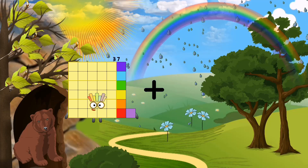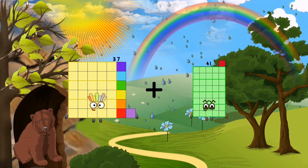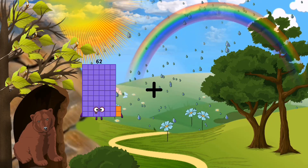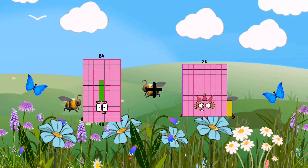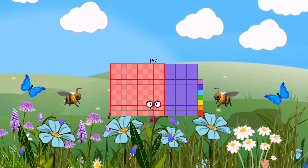37 plus 41 equals 78. 84 plus 83 equals 167.